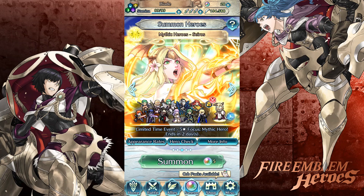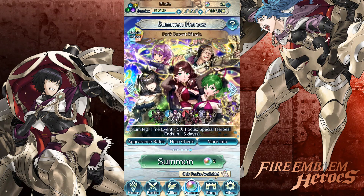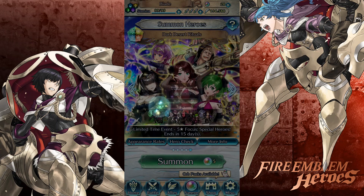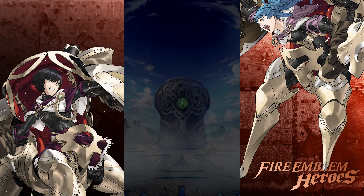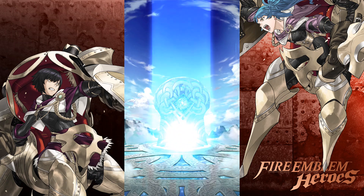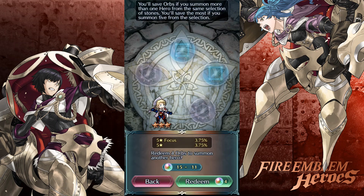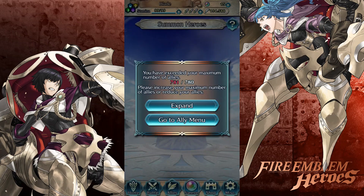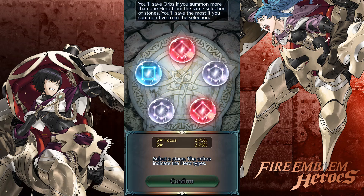Well I would have liked Dimitri - I haven't gotten to the post-time skip yet and don't want any spoilers. That whole thing. I guess I'll empty the rest of the orbs on this banner since I was trying to anyway. So green or red on this one. How many orbs do I have left? A three-star Arthur - 15. Okay, we can do one more round and we'll end it. Okay, two reds.